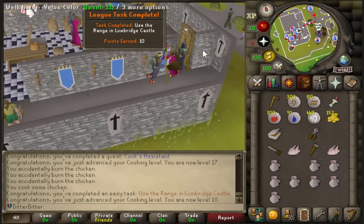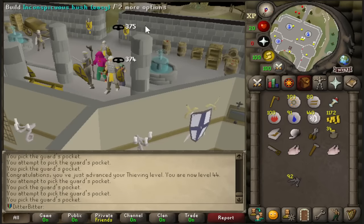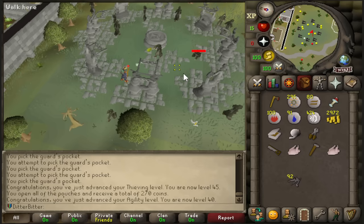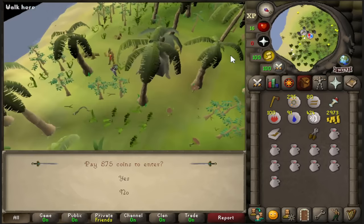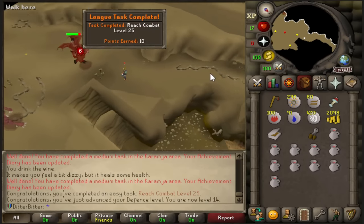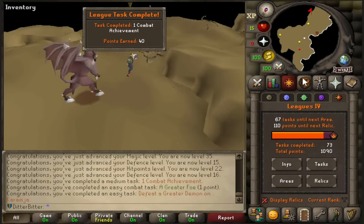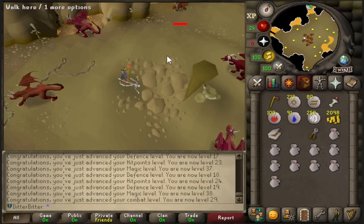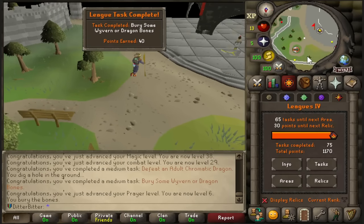I defeated a Moss Giant for 10 points, used the range in Lumbridge Castle for 10 points, spun a ball of wool for 10 points, and went to Varrock to train Thieving — I need 45 Thieving for bandits and blackjacking later. Then I went to the Dark Wizards south of Varrock and got my revenge, before heading to Brimhaven for a combo breaker. Entering the dungeon alone was 10 points, reaching combat level 25 was 10 points, and defeating the Greater Demon gave me 2 tasks — a medium combat achievement and an easy task. Then I safe spotted a Red Dragon for about 40 points and buried the Dragon Bone for another 40 points.